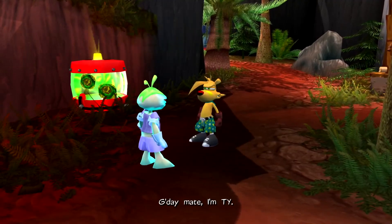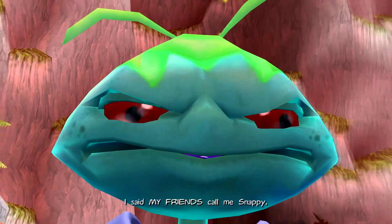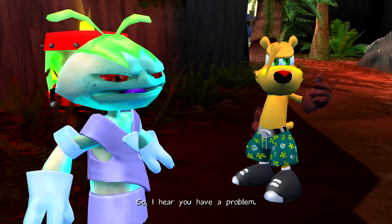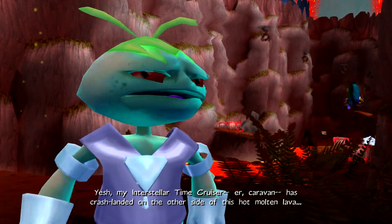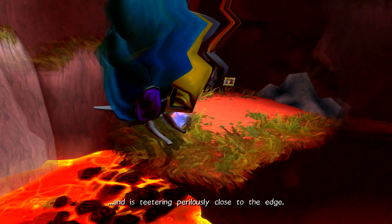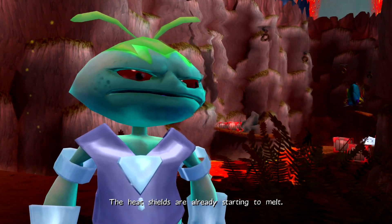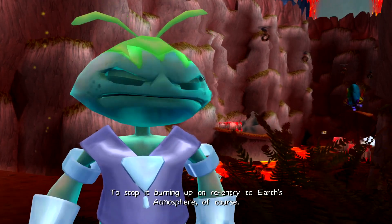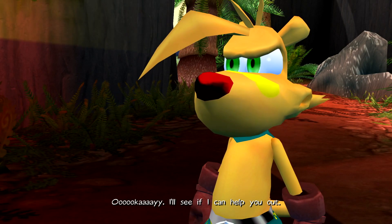G'day mate, I'm Ty! Hey Ty, my friends call me Snappy. My interstellar time cruiser caravan has crash-landed on the other side of this hot molten lava and is teetering perilously close to the edge. The heat shields are already starting to melt. Why would a caravan have a heat shield? Just to stop it burning upon re-entry — there's atmosphere of course! Okay, I'll see if I can help you out.